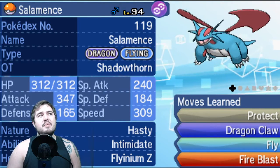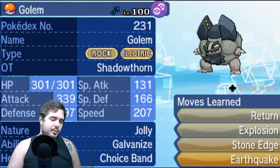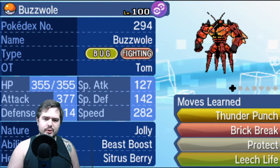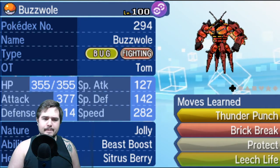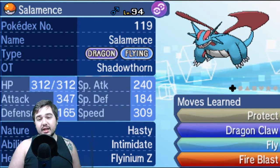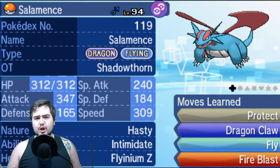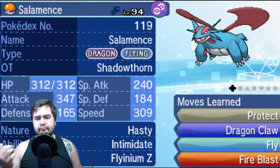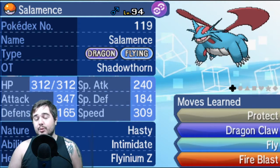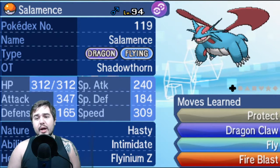I'm running max Speed on Salamence to speed tie with other Salamences. For EV spreads: Alolan Golem is Jolly max Speed max Attack, Buzzwole is also Jolly max Speed so it can never be outrun by Celesteela, and Salamence is Hasty max Speed so it can speed tie with the vast majority of other Salamences.